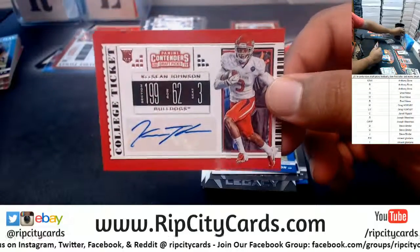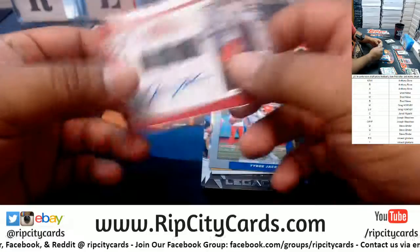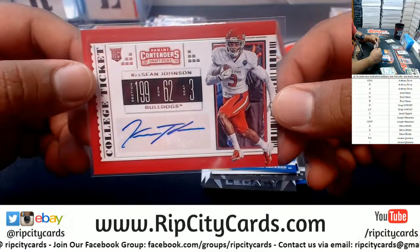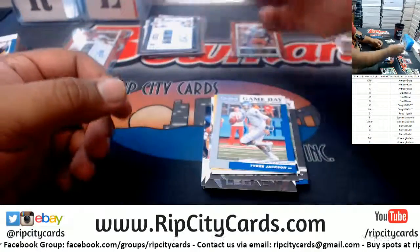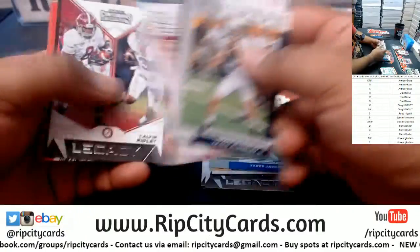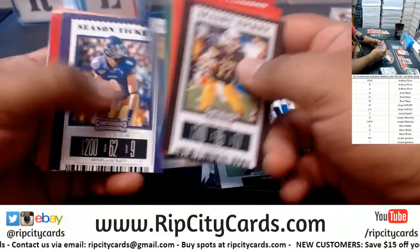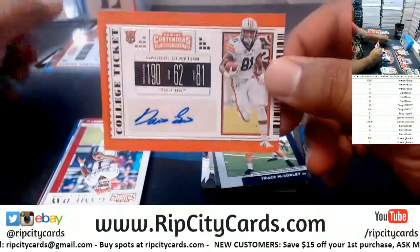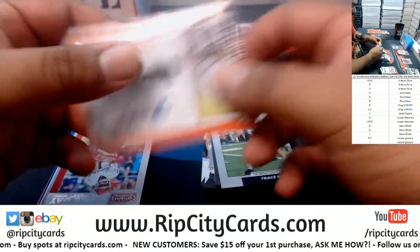We got Keyshawn Johnson with the autograph for the J spot. The J spot is Steve. There you go, Steve. Going to the S spot — Darius Slayton. S spot is JMS. There you go.